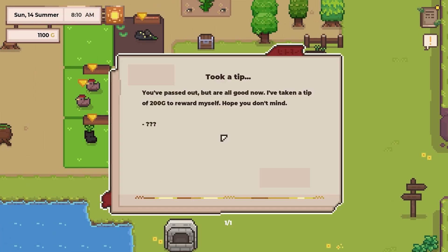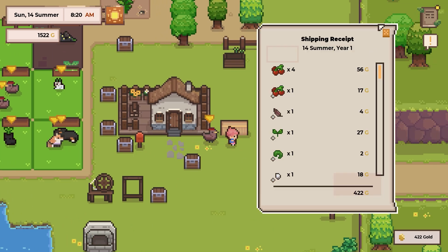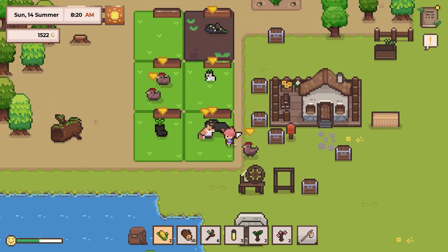Hello friends and fellow researchers. We got mail. Took a tip — okay yeah whatever, 200g. Leave me alone. We have 422. That's good.